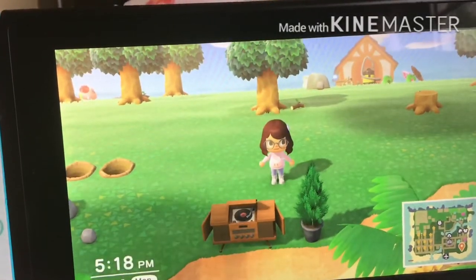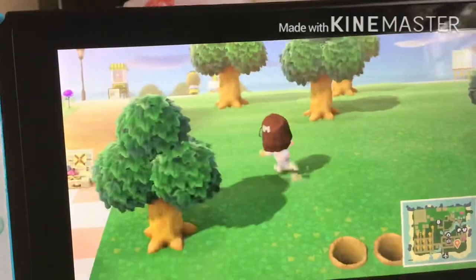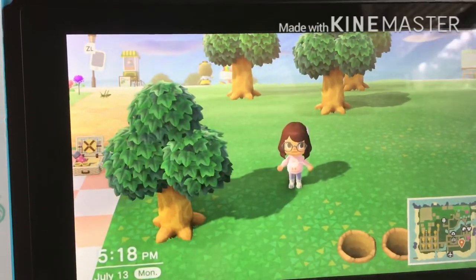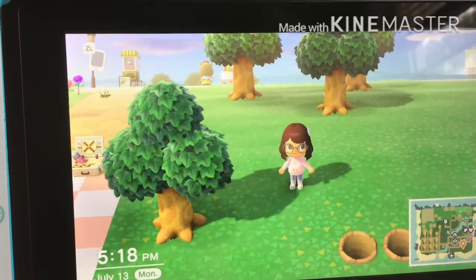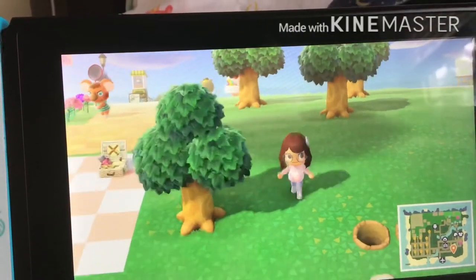Then I socialize with all my villagers so that if you time travel too far, none of them want to move out. And the last thing I do is collect and assess at least four fossils — I usually get about seven a day on my island, but you're guaranteed at least four.